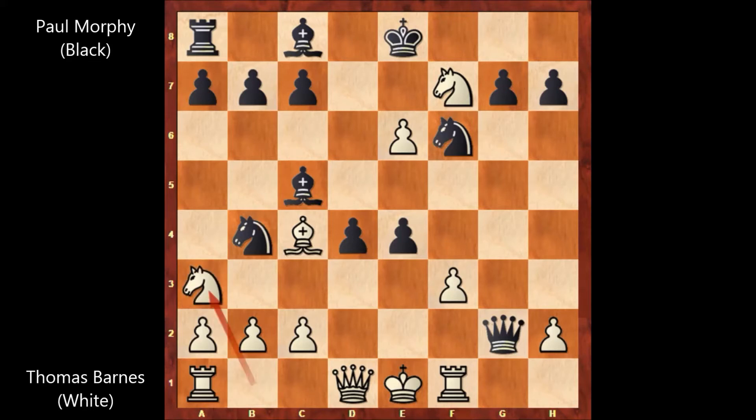And in this position, Paul Morphy played a very beautiful move — he played bishop takes on e6, sacrificing the bishop. And Thomas Wilson Barnes captures the bishop, bishop takes on e6.